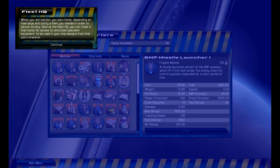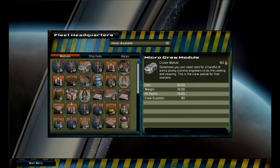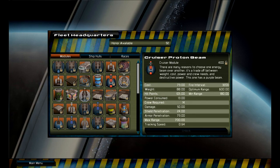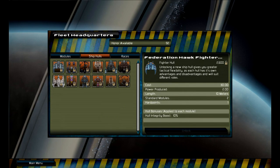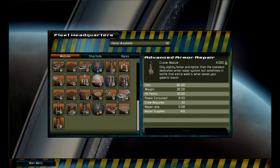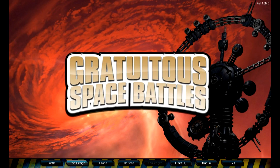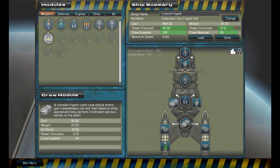So every time I win I get honor, which is basically the currency of this game. When you win battles you earn honor depending on how large and costly a fleet you needed to secure victory. At fleet headquarters you can trade in that honor for access to restricted specialist equipment for your ship designs. These are just upgrades I can buy after winning — I don't have enough for anything right now.